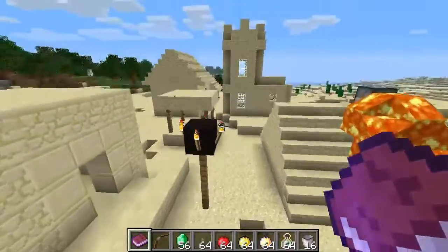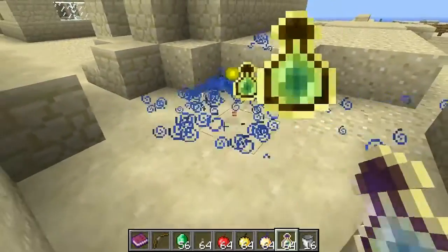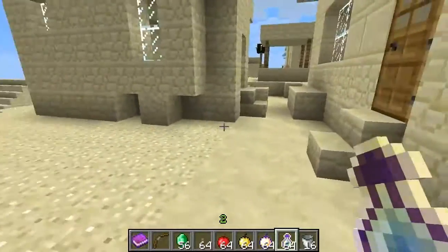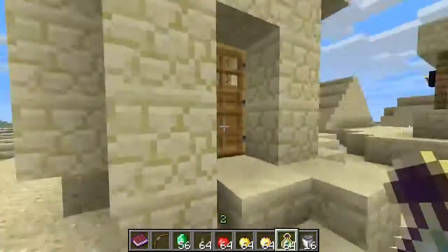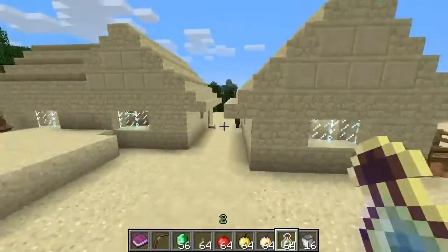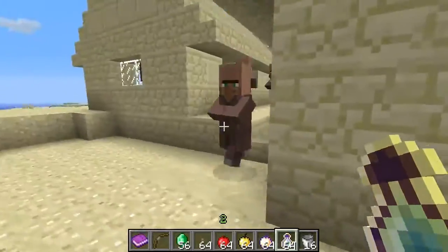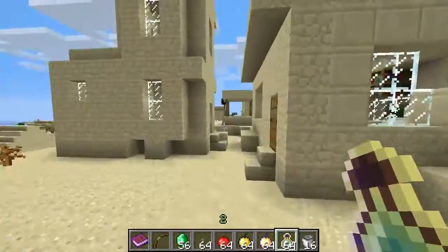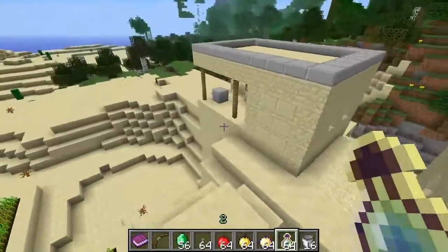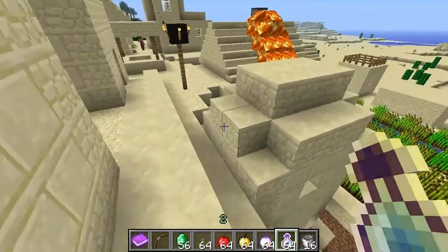Similarly, one thing you couldn't get before in survival mode is the Bottle o' Enchanting, which you can see here. If you don't know what this does, you can smash it and it basically drops XP orbs so you get levels. It's quite an overpowered item, but you usually only have a small number so you don't get that many levels. If you find yourself a priest - the priest has pink robes on. I can't find him though. Well, you can take my word for it that you have a chance of trading your hard-earned emeralds for Bottle o' Enchanting if you want to get some quick levels. That's a new feature coming into the game.